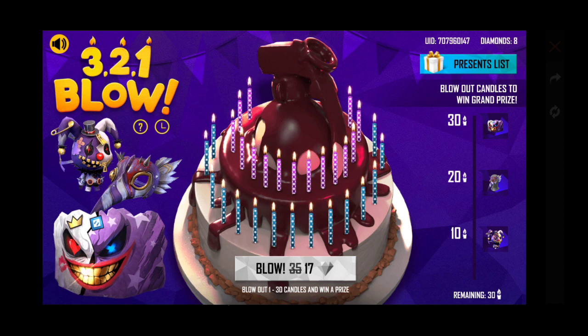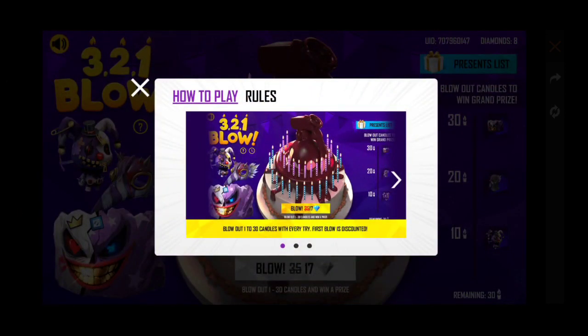Now let's explain how many diamonds this event costs and how to play. In the question mark section, you have to blow out 1 of 230 candles with every try. The first blow is discounted — 17 diamonds — but after that each blow costs 35 diamonds.